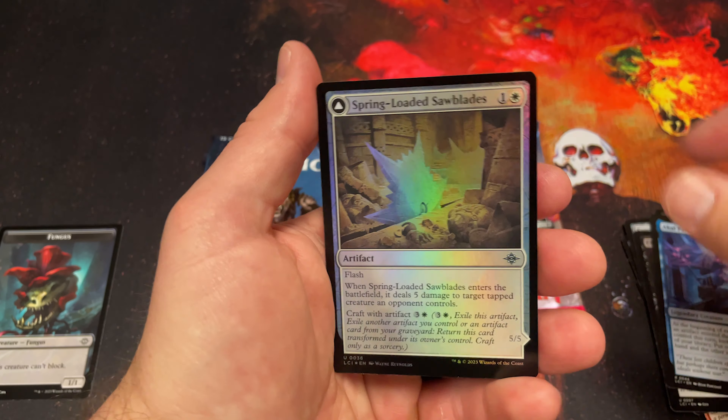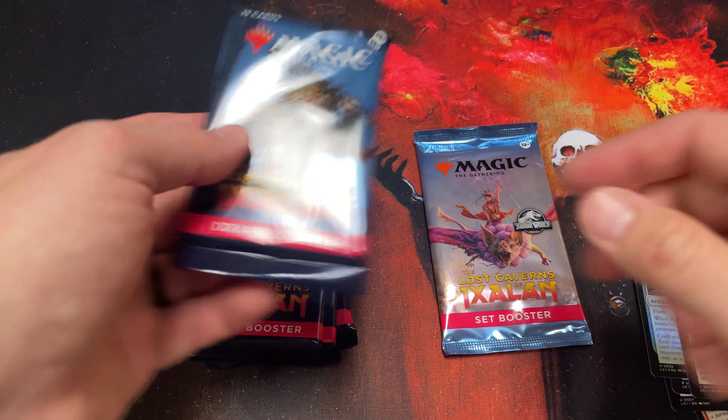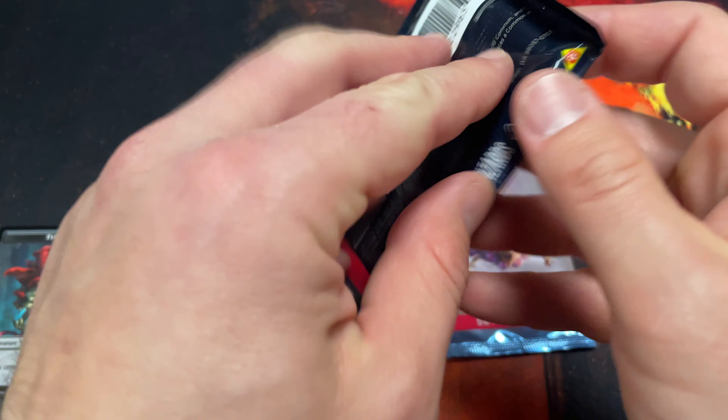I'm kind of disappointed about the one-in-12 odds for the Jurassic Park cards. At my local LGS store they only had the pre-release and some set boosters — they did not have the collector boosters. Normally I like to do one of these with a collector booster, however if they are all sold out it makes it a little bit difficult, so I'm going to have to wing it.